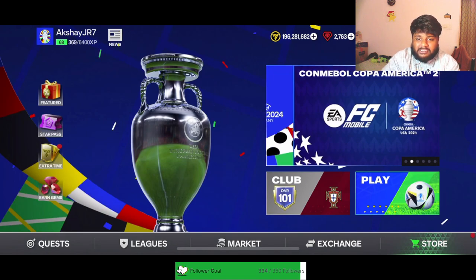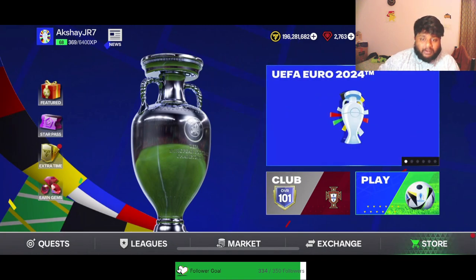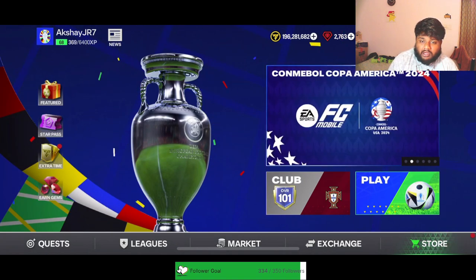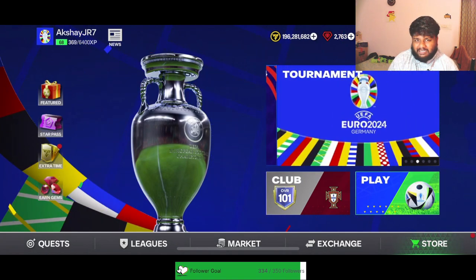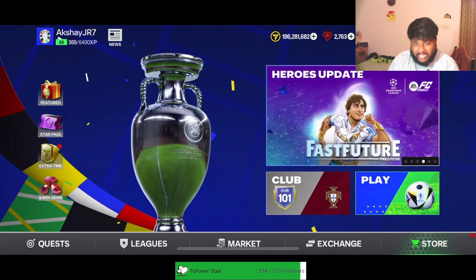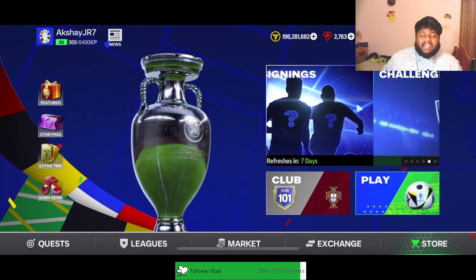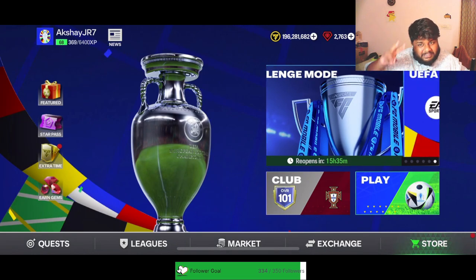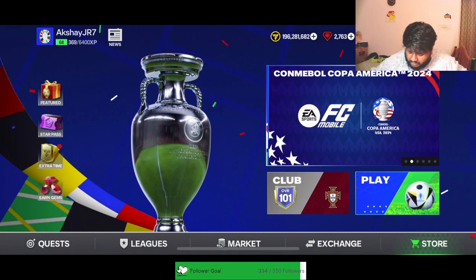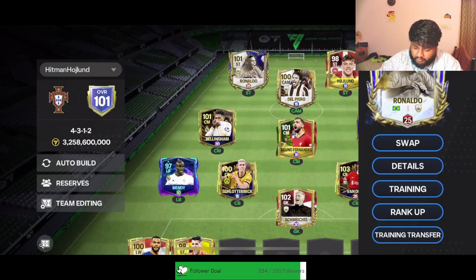In today's video we are going to be maxing out our lovely R9 that we got from the Team of the Year promo. I am very excited for this because he's going to be the first player I actually packed who was an icon at max rating. He's an insane card and he's going to be my second ever maxed out player, because I didn't max out Lunin before — I maxed out R9.